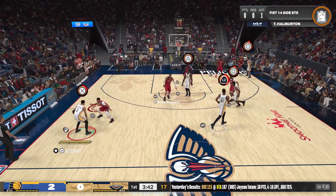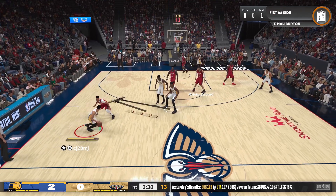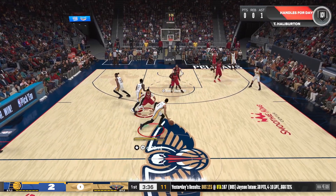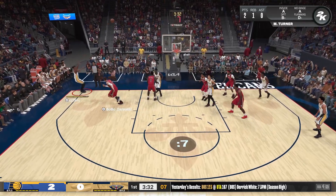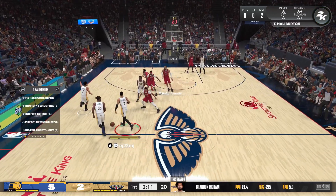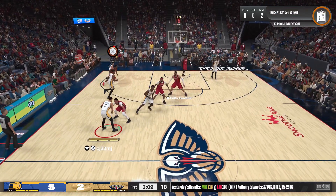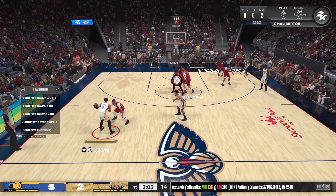My preference when playing online is to go for the screen-and-fade opportunity, because a lot of times your opponent will love to play off-ball defense controlling one of the bigs and may become unaware that in the double screen setting one of the bigs is actually fading. They may get distracted by the screen-and-roll man.